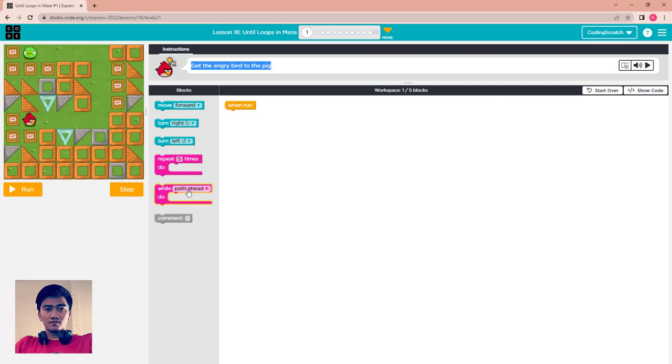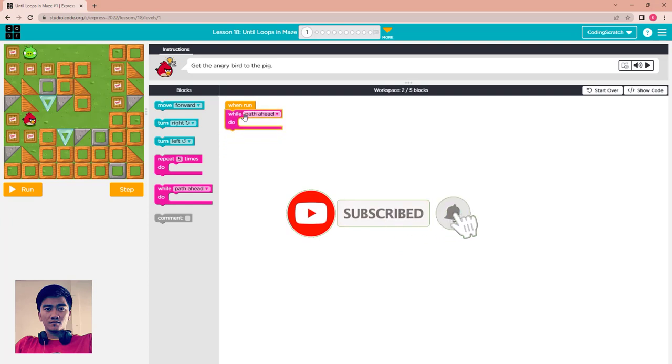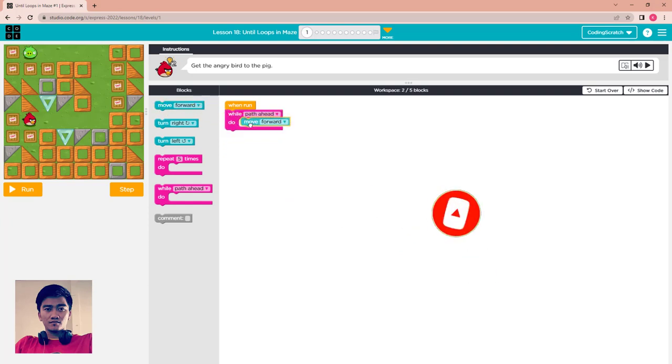For this puzzle we use 'while paths ahead' — move forward, and if not paths ahead it will turn to the left. We use it inside a repeat block. This time I'll take it for 3.